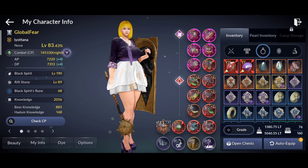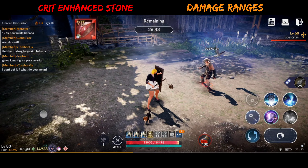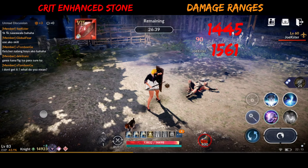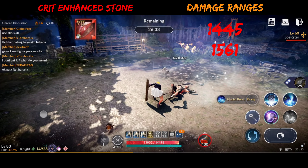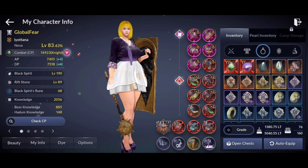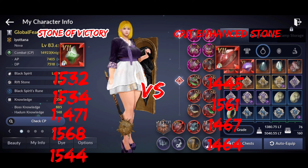Now let's test the sushi stone, or the crit enhanced stone, using skill. Results are 1445, 1561, 1467, and 1464. For the final verdict, the winner is the Savage Stone of Victory again.